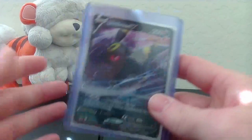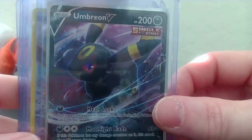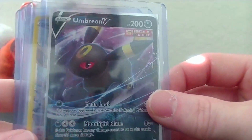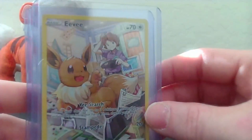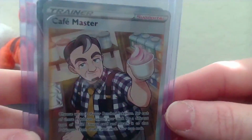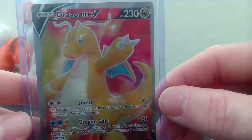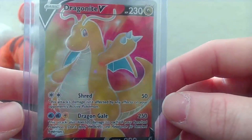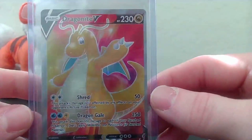That's a little end to this video. So we got an Umbreon V from the tin - nice little card - a nice Eevee trainer card, the Cafe Master Full Art, and then the Dragonite V. Would this be considered a Full Art? I think so. I honestly don't know. Well, thank you all for watching, I appreciate it, and I'll catch you all later.